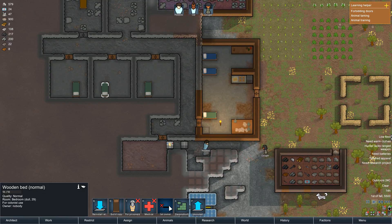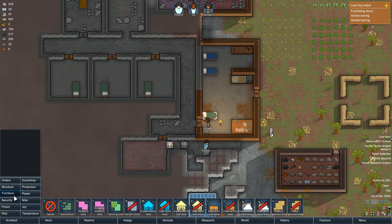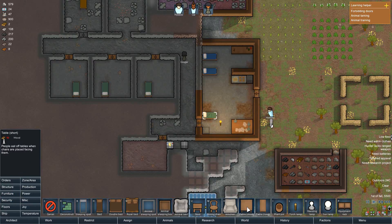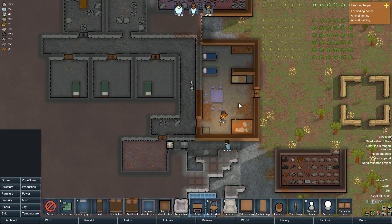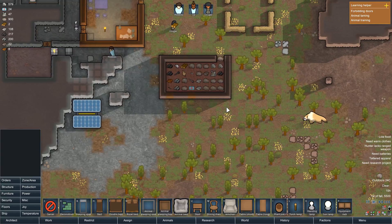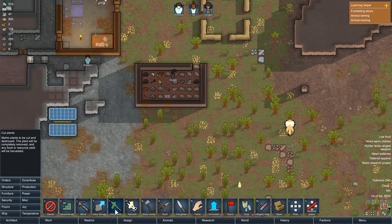Hang on — this is set owner. Go there. Let's deconstruct this and build a table with some chairs. Furniture. Not enough wood — you know what? There we go. We need some wood. Orders — chop wood.